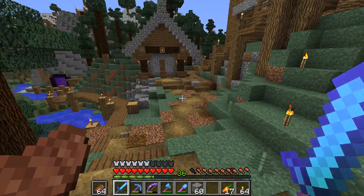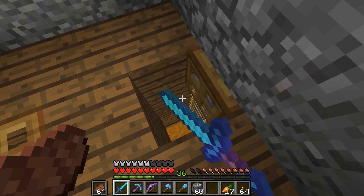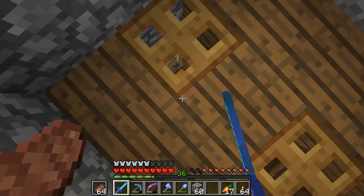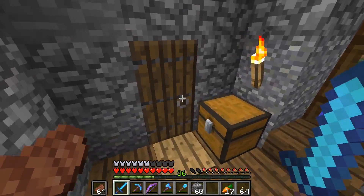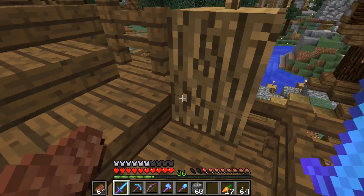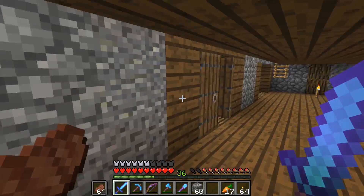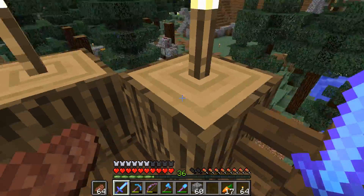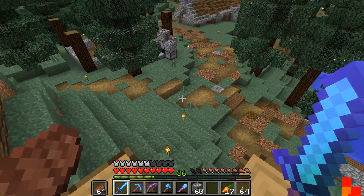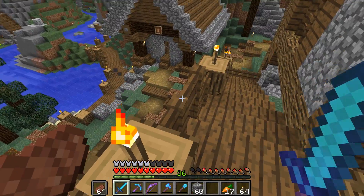There are several kinks in this idea. First of all, the Rabbits Farm drops Rabbit Meat but also Rabbit Hide and Rabbit Feet, so we need an item sorter down there to just let through the Rabbit Meat. This farm drops Carrots and Potatoes but also Poisonous Potatoes — potatoes sometimes go bad. So we need an item filter underneath these hoppers to toss out the Poisonous Potatoes and just send through the carrots and normal potatoes.